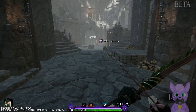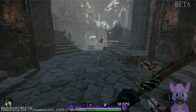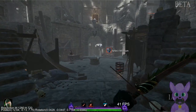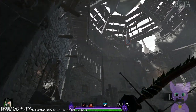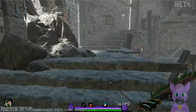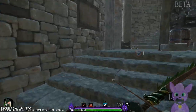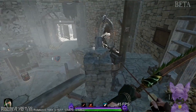Hey there, guys. I'm here in the Vermintide 2 beta, as I seem to have found a semi-secret parkour course. It runs the entire inside wall of the fortress — the hub area fortress — and I'm still trying to figure out what its purpose is. The course starts right here.